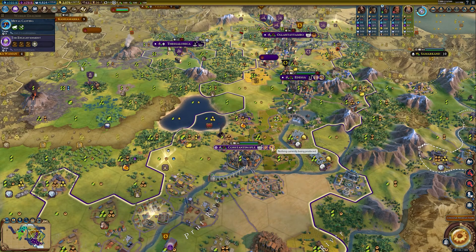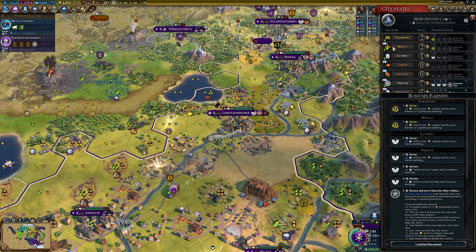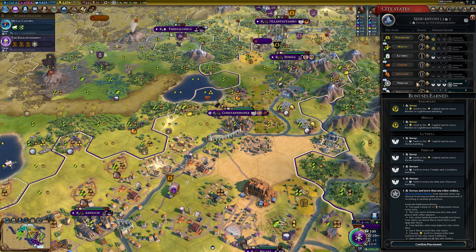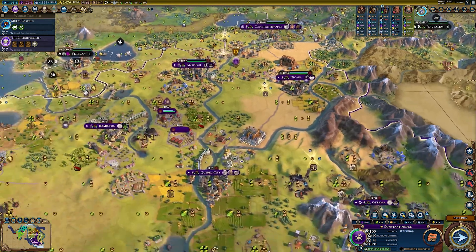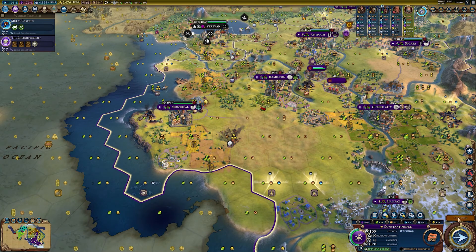Our capital is done with the industrial zone — let's put a workshop in here. We have two envoys we could send somewhere, but I don't have any of the buildings that give the bonus. I guess we could put two in La Venta — we're not getting La Venta, but we are getting additional faith from that, and that seems like something worth doing.